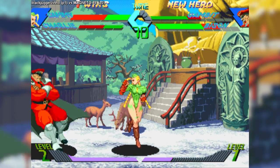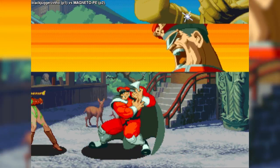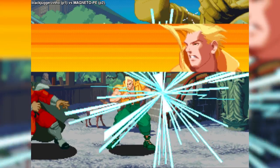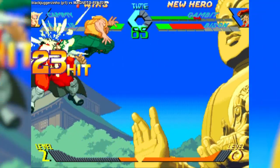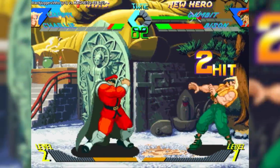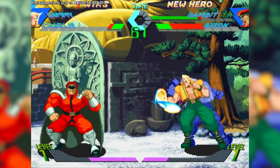X-Men vs Street Fighter takes this to an entirely different level. Instead of letting one or two grounded attacks allow for a follow-up in the air, all normal buttons do. So like Ryu cancels his crouch hard punch into a fireball, you can cancel anything into a super jump.